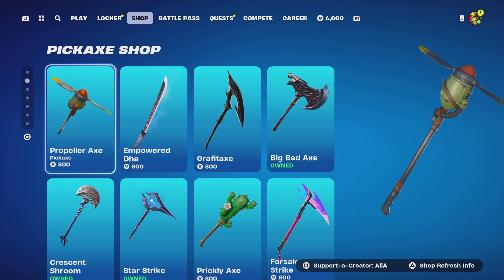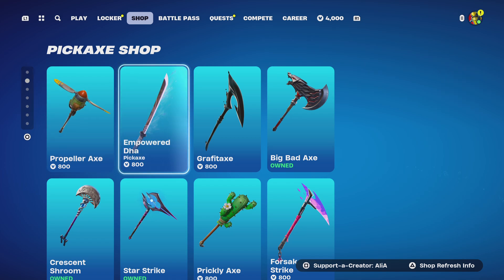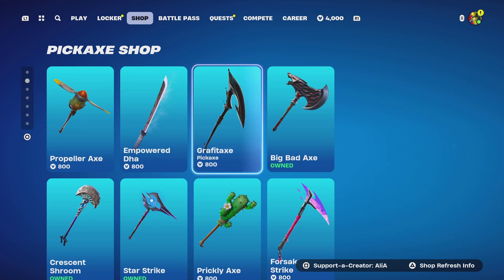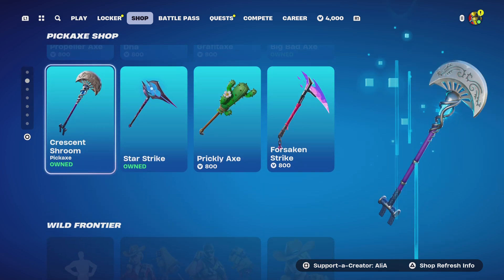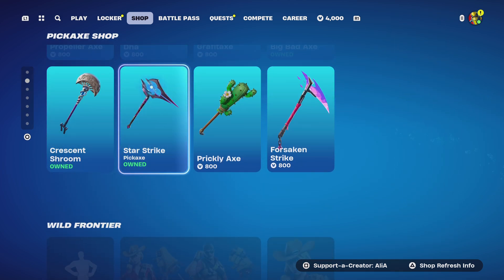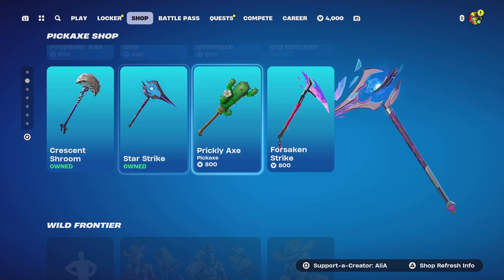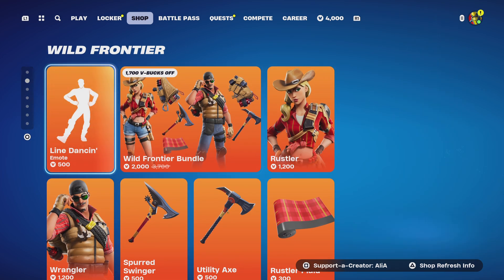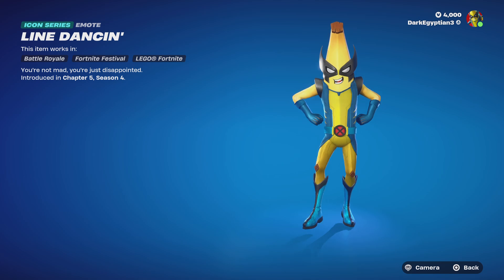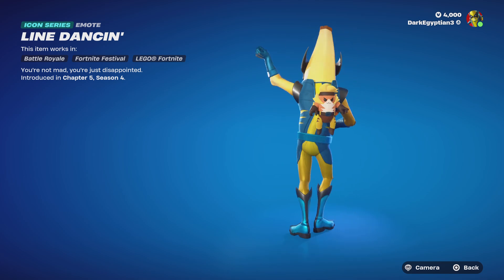We've still got the Mellow Verse with some really cool ones, the Deadpool and Wolverine collaboration, and the pickaxe shop has returned. The Propeller Axe, which was a super rare harvesting tool, has returned. We also have the Empowered Dha, the Graffiti Axe, the Big Bad Axe, the Crescent Shroom, the Star Strike, the Prickly Axe, and the Forsaken Strike.